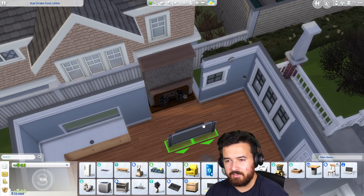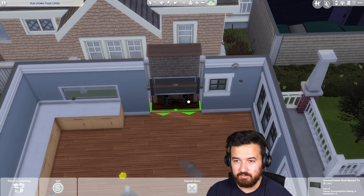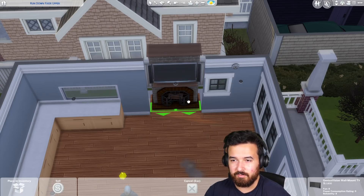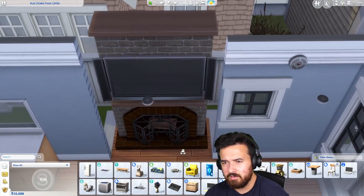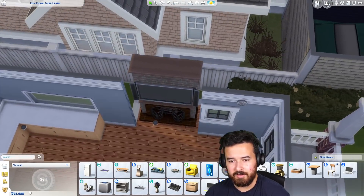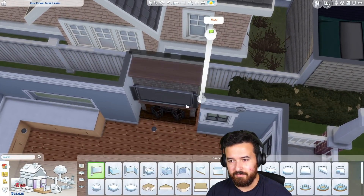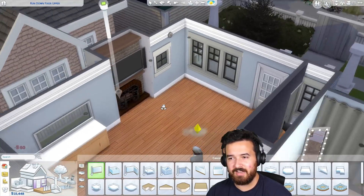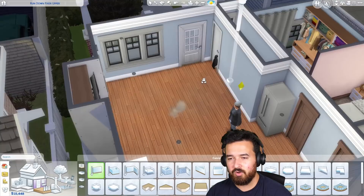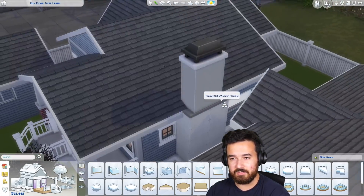I want to put this TV above the fireplace and I don't want to have to sell and buy another TV that isn't wall-mounted because I would just lose money. So if I just do this old trick with move objects and sort of wall-mount it above the fireplace — that's pretty good. Then we put the walls back and we essentially have a wall-mounted TV above the fireplace. There's no other wall to put it on — the couch can't go in front of the fireplace.